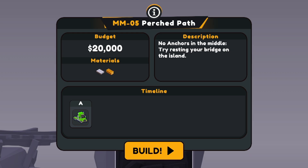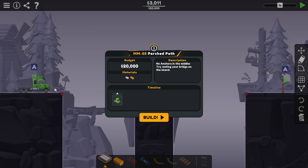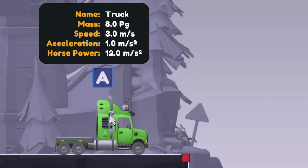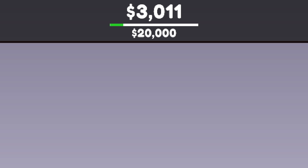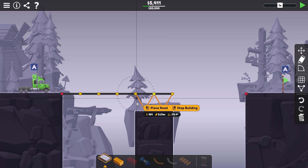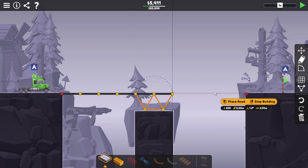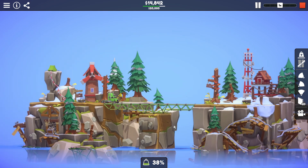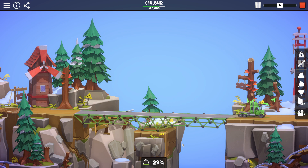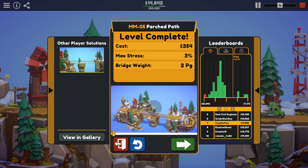All right, level 5: Perched Path. We have a $20,000 budget on this one. No anchors in the middle — try resting your bridge on the island. We have this really heavy little transport truck we have to bring across. How heavy? 8PG. $3,011 is already spent on our behalf for a little support structure in the middle of this chasm. I mean, we could just build a straight bridge across here — I'm sure that would work. It's definitely overbuilt right now. $14,842 out of our $20,000 budget. That's not going to cut it.